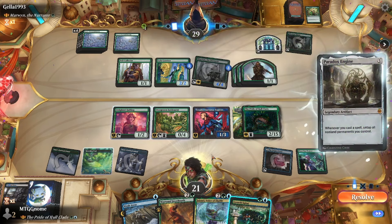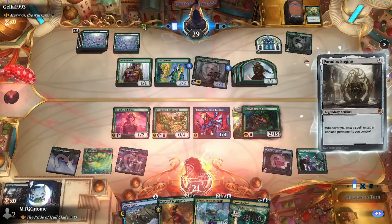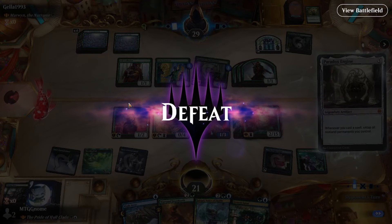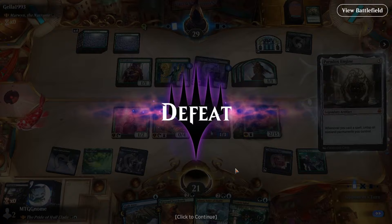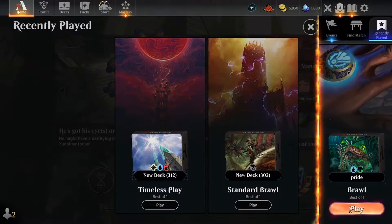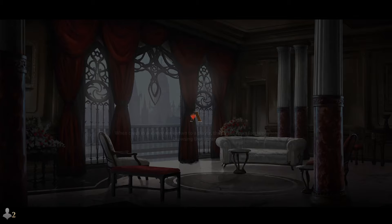Burnet Rejuvenation, Paradox Engine — oh god, I'm just gonna concede to that. I don't have any artifact removal. Hate when I see decks like that — untapping with Paradox Engine finishing it so warm. All right, you want to play your deck out, I get it.